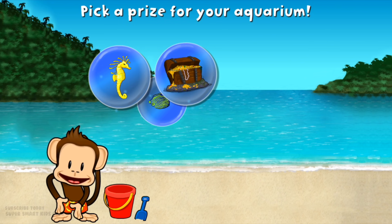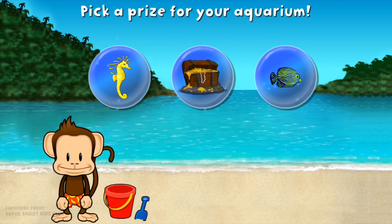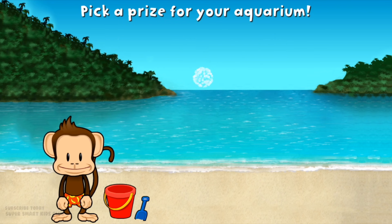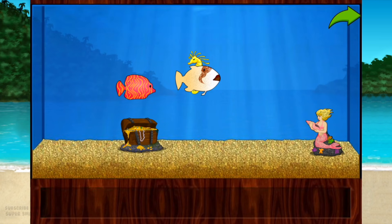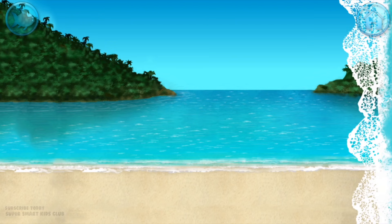You'll want a prize. Add things to your aquarium by dragging one from the tray. Touch the arrow to get back to the beach.